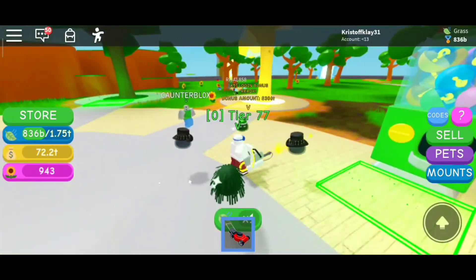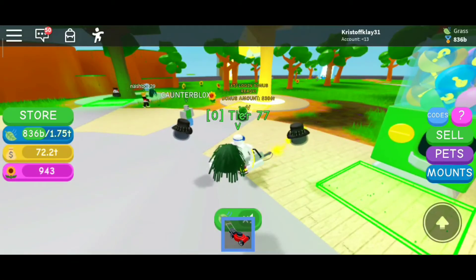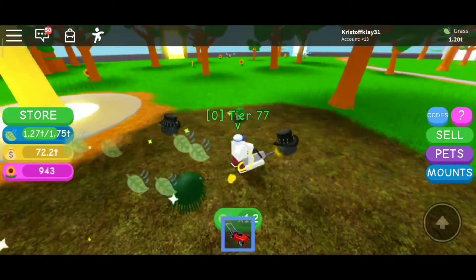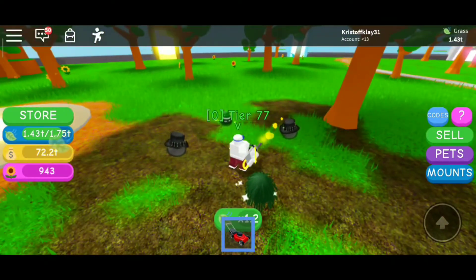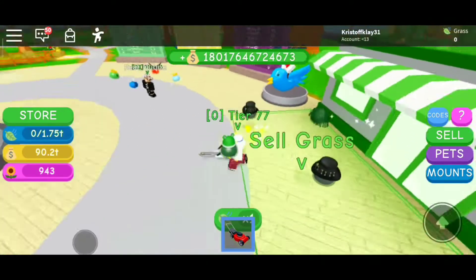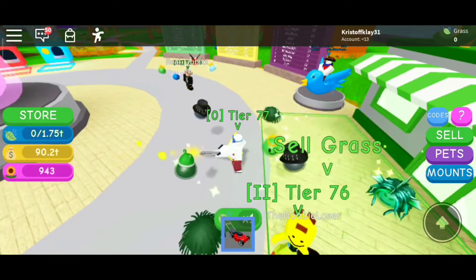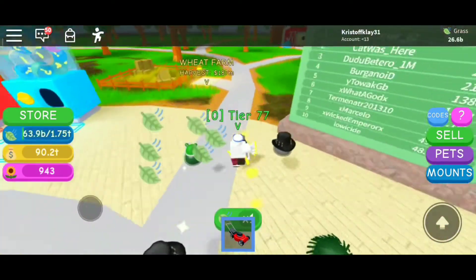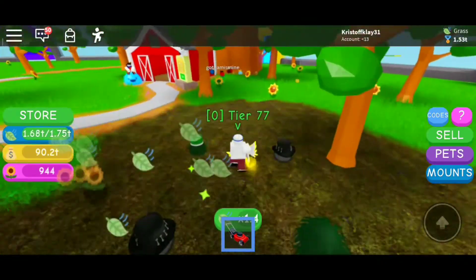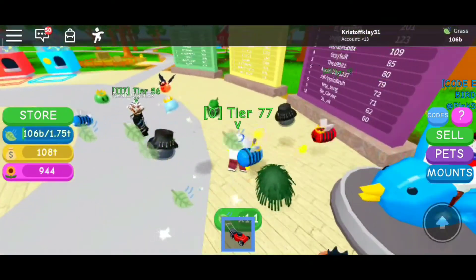Obviously you'll have your own mower, and you need to sell the grass that you get — like this, I just click sell right there. I'm now on a higher tier, so I'm going to unlock the last island for this game so far.